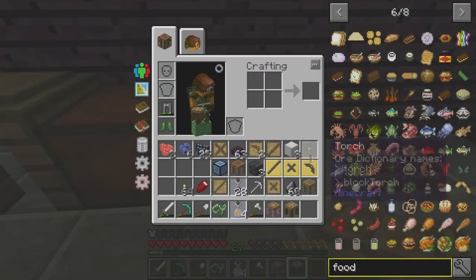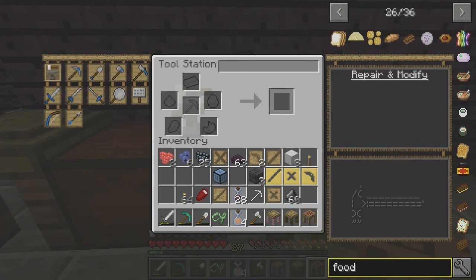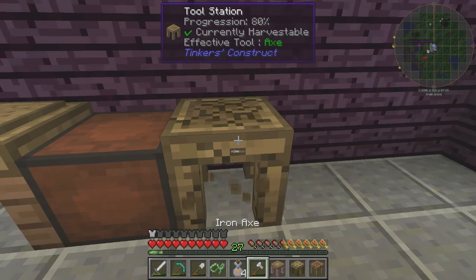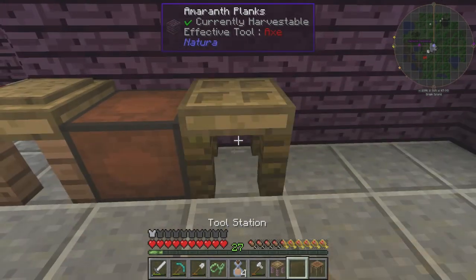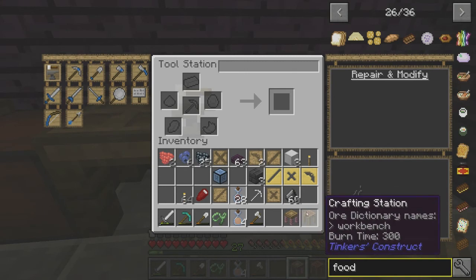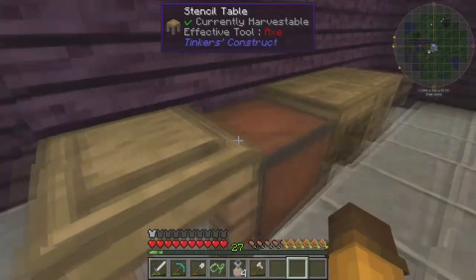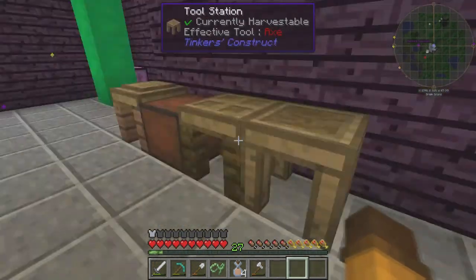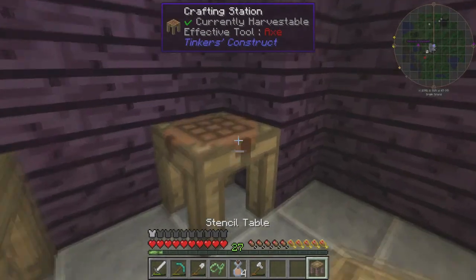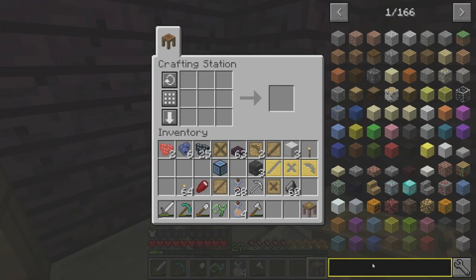I probably shouldn't have taken it all apart the way I did. I probably should have just left it alone. This goes next, this goes here, this goes here. I think that's it. I'm all confused now. Now the last thing - he didn't add this on but I wanted to add on. He said something about a tool forge.